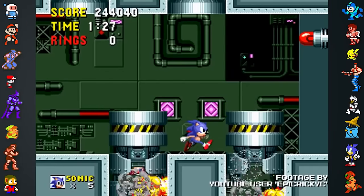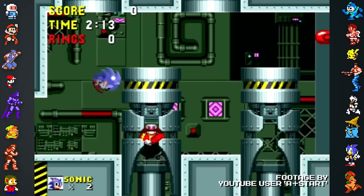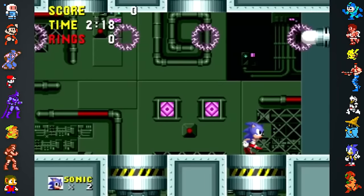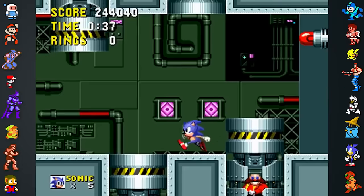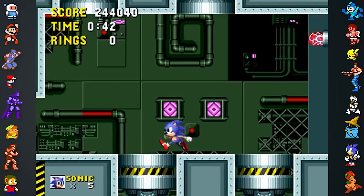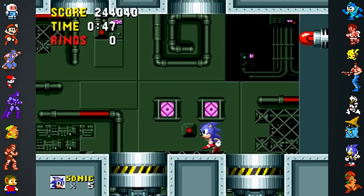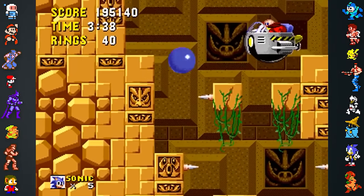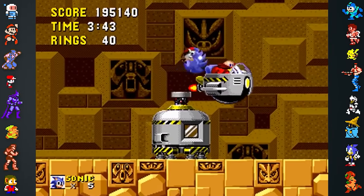Did you know the final boss of Sonic the Hedgehog on Genesis has a glitch that makes him unbeatable? If the player lands the final blow on Robotnik but immediately hits him again before the piston reacts, it becomes impossible to finish the fight. The hit counter cannot go lower than zero, so hitting Robotnik twice in quick succession will cause the counter to roll back to its maximum value. This means the player would have to land another 255 hits to win, which is impossible before the timer runs out. In sequences where developers didn't want Robotnik to die, they would set his health to 255 points.